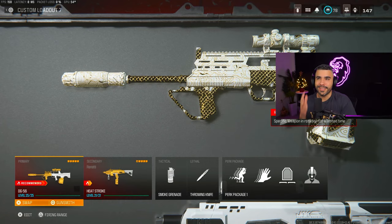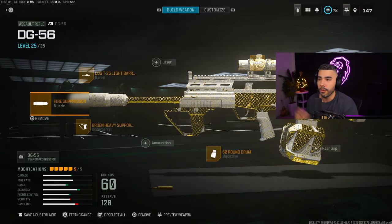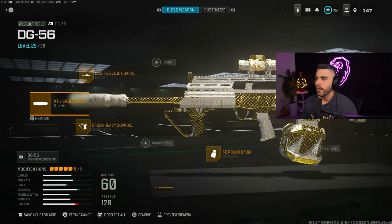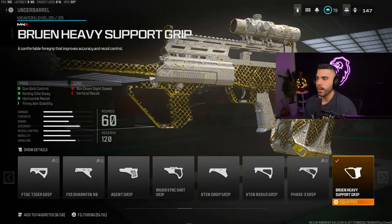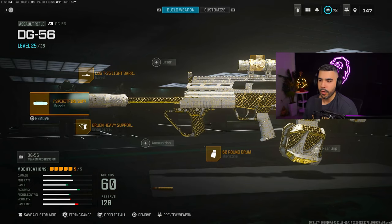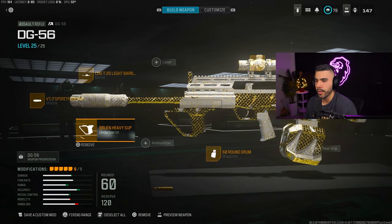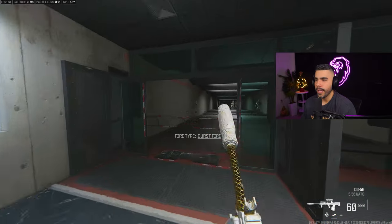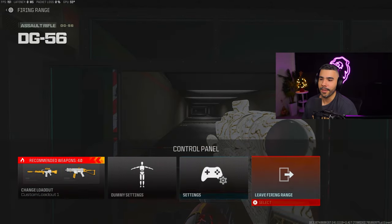We're going to be talking about the DG-56 — like the FAMAS — it's a Burst AR, and it's very good and very underrated. People have been liking it a lot. We got the CDG-T25 Light Barrel, the VT-7 Spitfire Suppressor, and the Bruin Heavy Support Grip Underbarrel. If you struggle to make a class, for LMGs and ARs especially, these two — the Suppressor and the Bruin Heavy Support Grip — are pretty much a go-to. We got the 60-round Drum and the Eagle Eye Optic Sight. Very low recoil gun, it's a burst, but it's pretty damn nice.